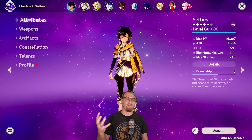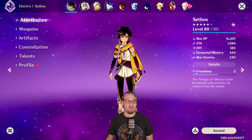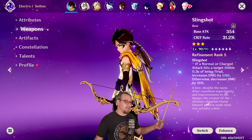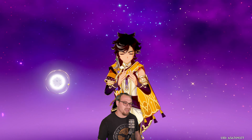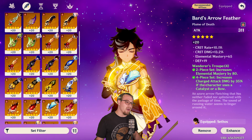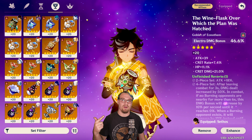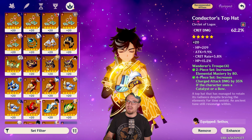Now let's look at the full build. He is level 80/80 with 16,000 HP, 1,000 attack, and 444 EM. His crit split is 72 over 173 with 100 ER — I don't have any ER in the substats, which is something I need to fix. He is running a level 90 R5 Slingshot with 4-piece Wanderer's Troupe. His flower has crit rate, crit damage, and attack percent. His plume has crit rate, crit damage, and EM — a really good plume. His Sands is EM with crit rate and crit damage. An Electro Goblet with crit rate and crit damage, and a crit damage Circlet with crit rate. No EM or ER in the last pieces — that's the bad part.